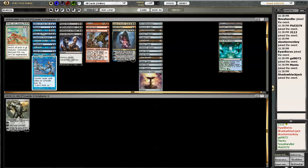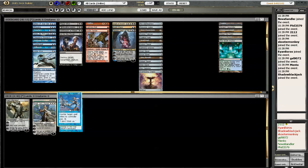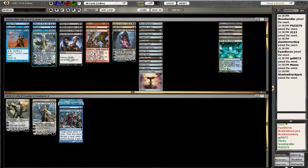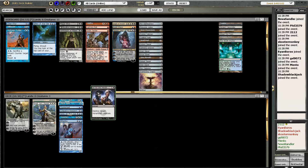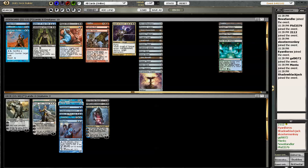Alright, so we have Karn, Catastrophe, and Elspeth. Memory Lapse, Force Spike, Counterspell, Compulsive Research, Tameo, Treachery, Aetherling, Go for the Throat, Bloodline Keeper, Tezzeret. That looks like the deck right there — 13 cards. I'm having a hard time getting enough business spells with all my mana stones.